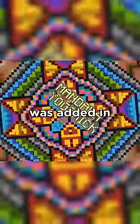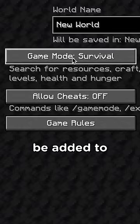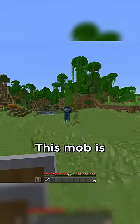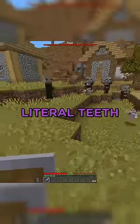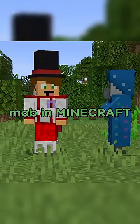But the mob I'm talking about was added in 1.12 and is only in Java Edition. This mob was even going to be added to the survival game. Let me introduce you to the Illusioner. This mob is a form of the Illager, and was going to be added to raids. It's even stronger than the Evoker, which can spawn literal teeth to kill you — which makes the Illusioner the most secret mob in Minecraft.